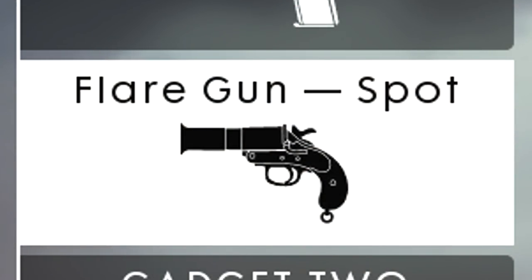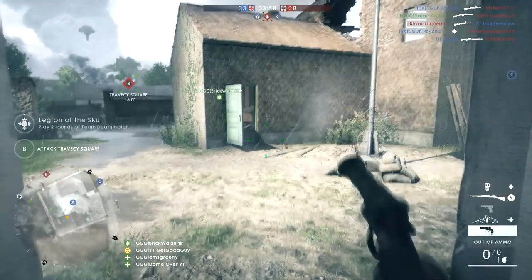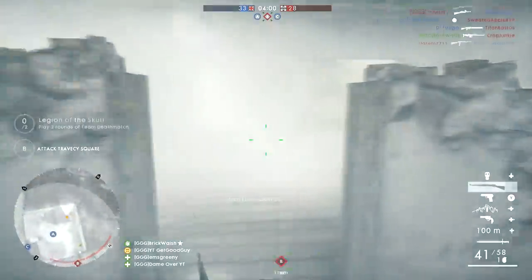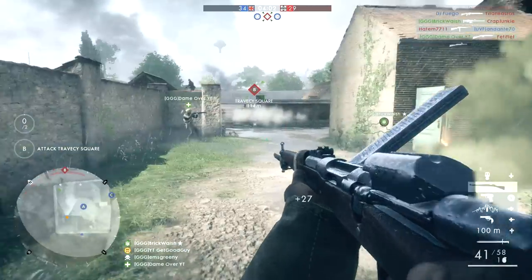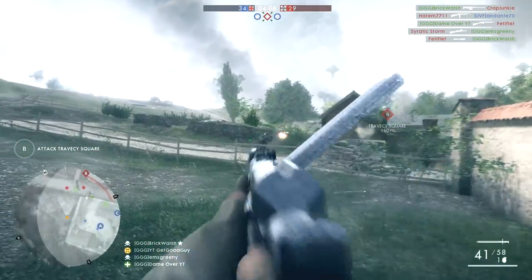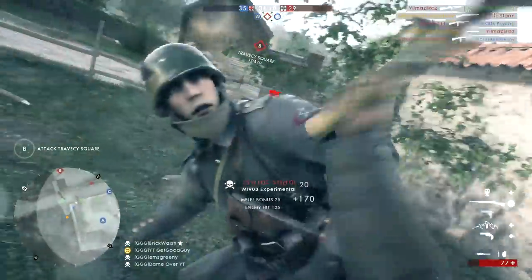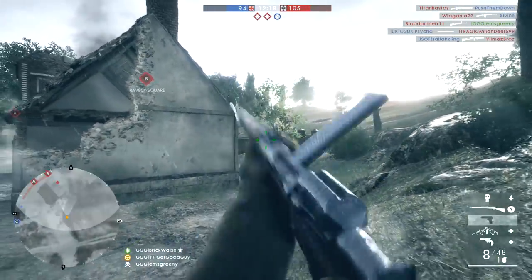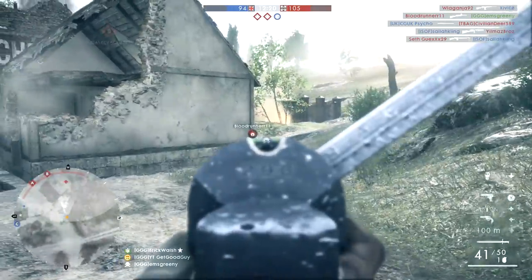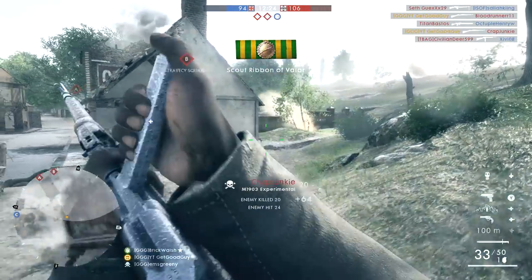Gadget 1 is going to be the spotting flare, and this is what pulls the whole build together. You're using two weapons that are most effective at close range, and your playstyle is aggressive - push objectives. The spotting flare allows you, or perhaps you and your squad, to push with the comfort of knowing if and where the enemy are. If there are people occupying an objective or power position, then you can go and clear it in a way that you just wouldn't be consistently able to with other scout weapons. Or if nobody is in the area, then you can move on it in the knowledge that it's safe.